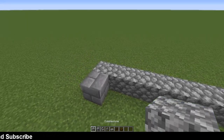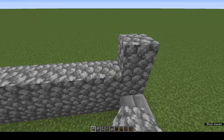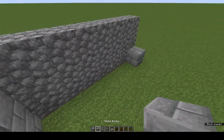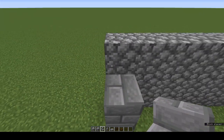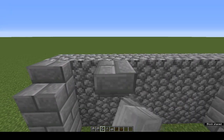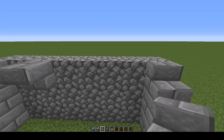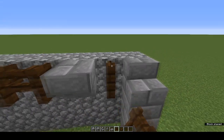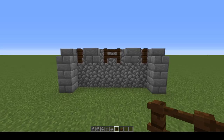Place stone bricks at each end. Build the cobble wall up to three high and build the stone brick pillar up to two high, then top it with a stone brick stair. Leave a gap and put one stone brick stair upside down, come to the other end, leave a gap and put another one upside down, then fill those gaps with dark oak fence.